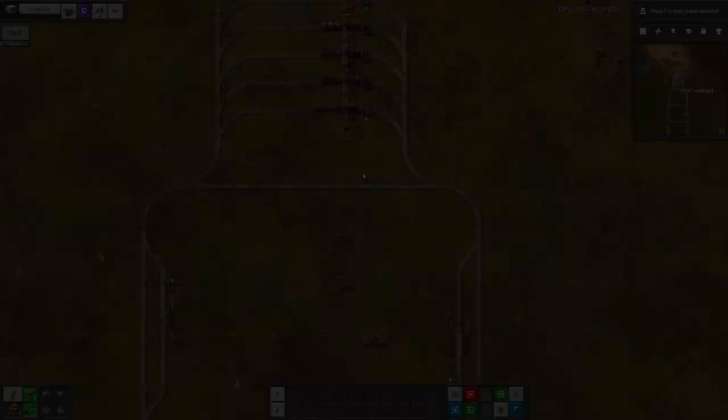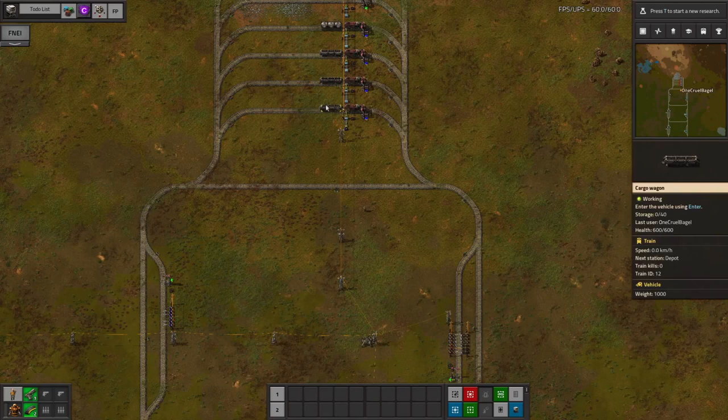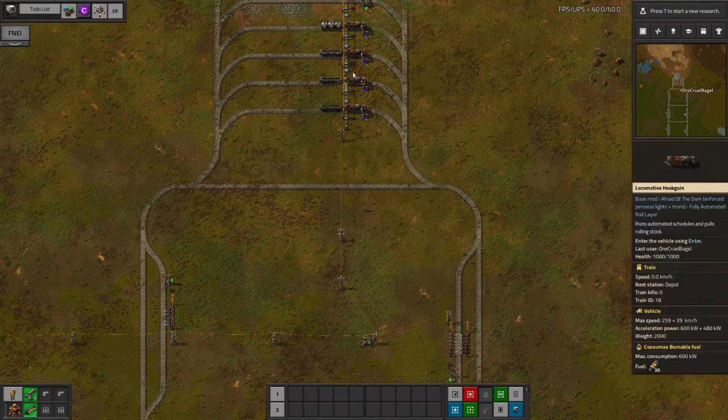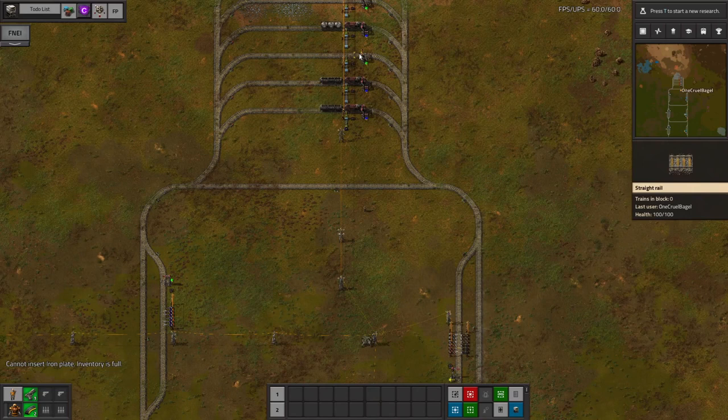The train has returned. Now we've got the bottom two trains in depots with no priority set - so the priority is zero - and the third one has a priority of 10. If I pick up all the iron from down here, this time it uses the train from the depot with the higher priority. So, put simply, setting a depot priority tells LTN that you want to use trains from those stations before trains from other stations.